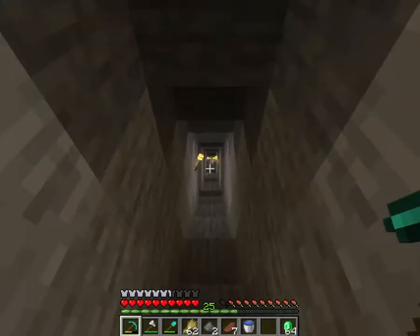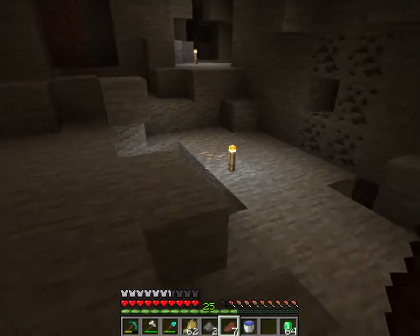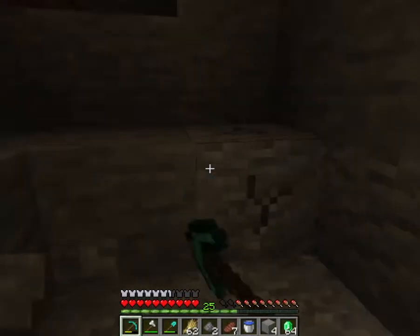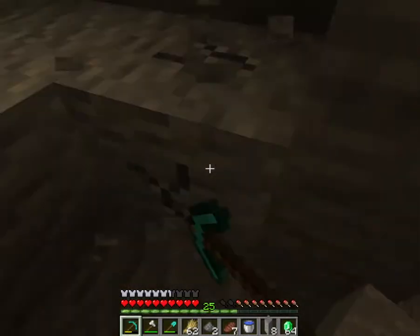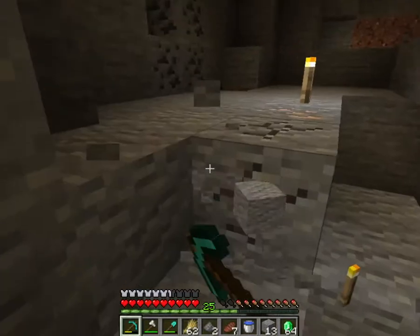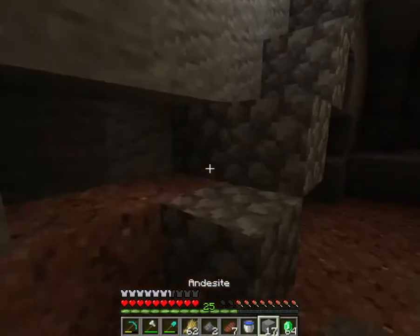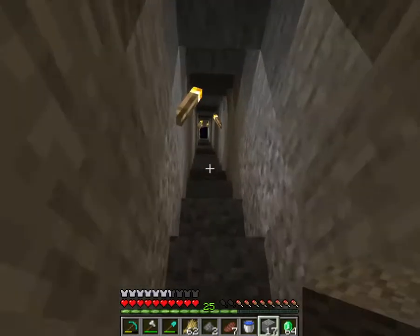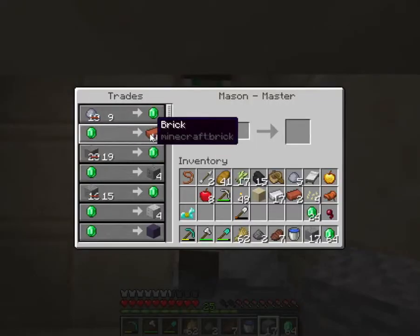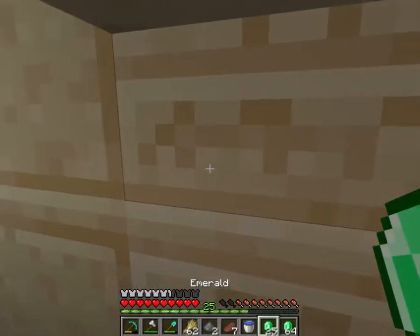I'll just get down here. Some gravel — oh, there it is, some andesite right here. It's just so common. You only need 15 for this trade. I recommend this mason overall — it's very helpful in many ways. Now that we have enough, I'll run back up and trade him that. There you go, another emerald, just from andesite.